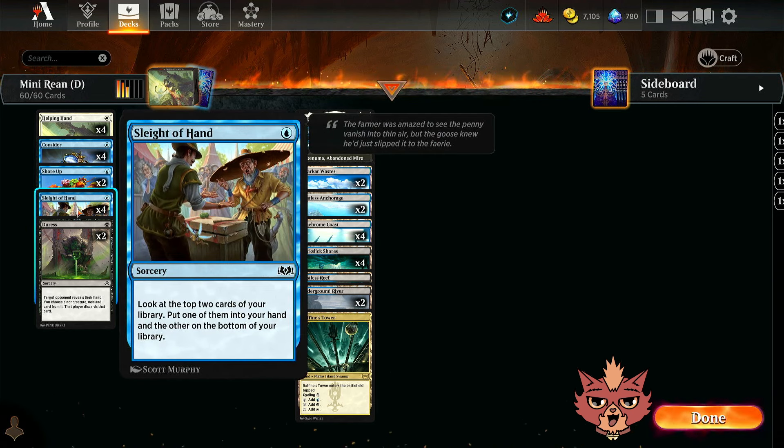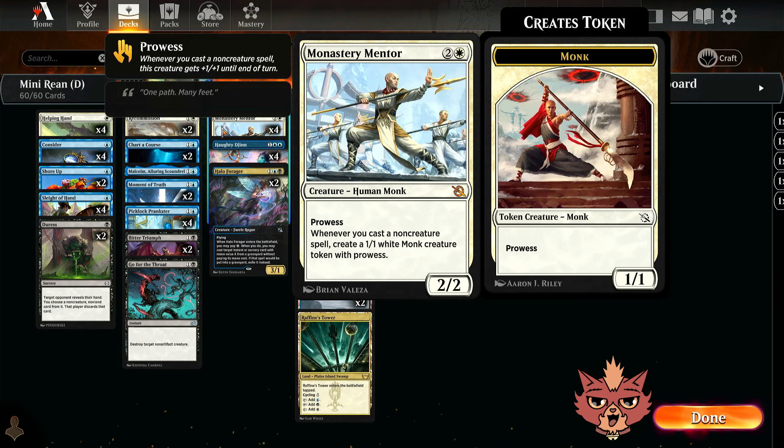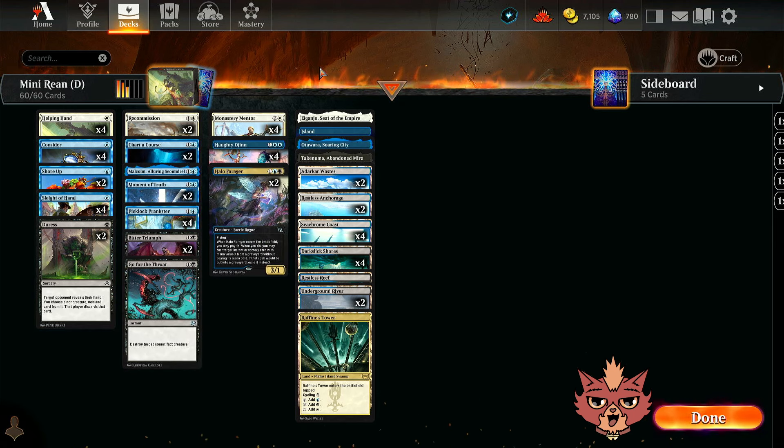We've got four Sleight of Hands in here too — a 1-mana sorcery speed: look at top two cards, put one into your hand and the other on the bottom. We're doing our best to spam out as many instants and sorceries on our turn as possible, stocking up the grave, hoping to get buffs or extra monks off the Mentor. It's kind of a Spellslinger deck, which I really like. A couple of Duress too — there's been a huge uptick in Duress being played, and I can see why. It's probably not going to miss. You can get Wandering Emperor out of the opponent's hand, Sunfall out of there — all packed onto just another 1-mana sorcery pairing well with everything else.